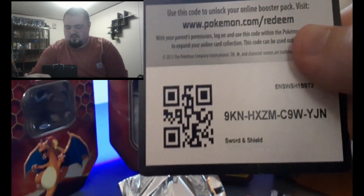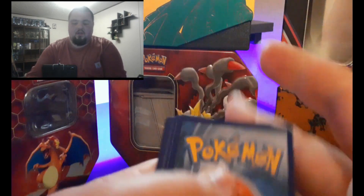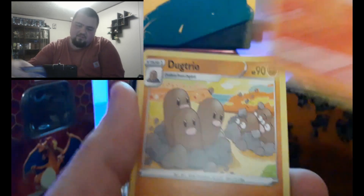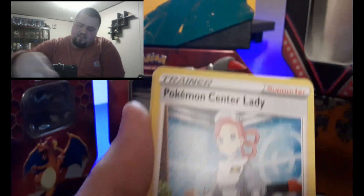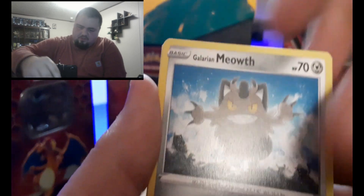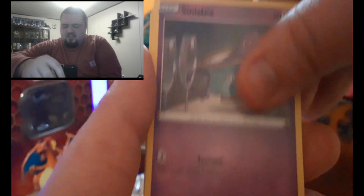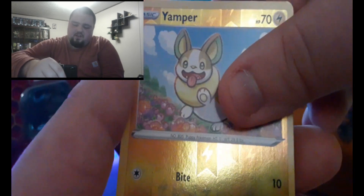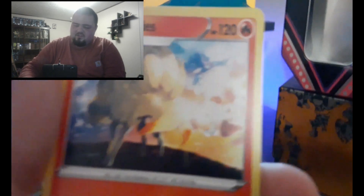We're down to our final pack, ladies and gentlemen. Here we go. Now we're going to check the code card on this - oh, we ain't got nothing. Let's go ahead and see what we got. Four to the front. So here we go - we got a steel energy, Salazzle, Ludicolo, Dugtrio, Pokemon Center Lady, Croagunk, Glaring Meowth, Scorbunny, Sinistea, Baractus. Yamper is our first, and we are ending this Halloween video on a Nine Tales non-holo rare.